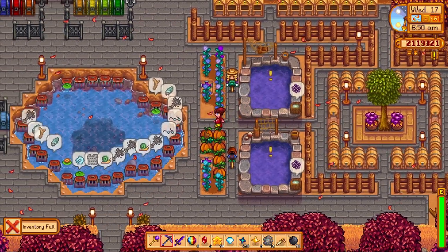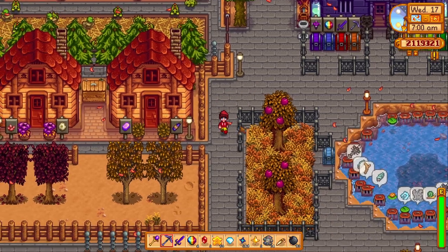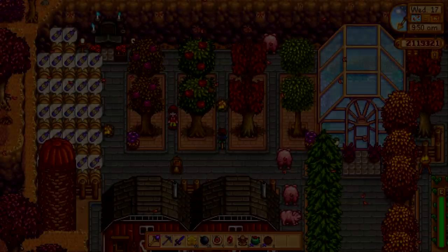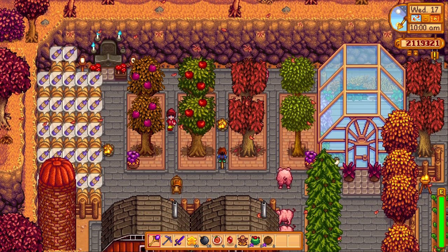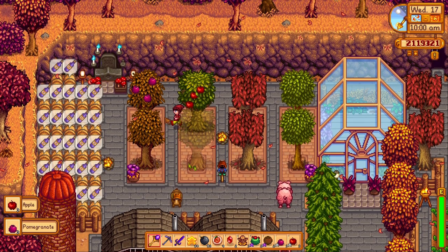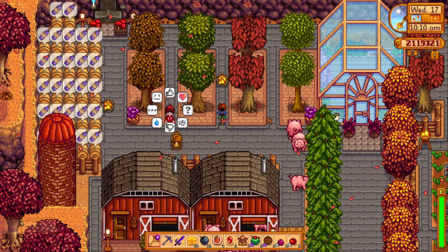Make sure to make a keg as well — you only need one keg and one oak resin to put in the community center, and the keg will give you the wine for the enchanter bundle. For the rabbit's foot, you'll need to have a rabbit in the coop. The fiddlehead fern also spawns in the secret woods in summer. Apples are going to be the main concern as well, so I always try to plant at least one apple tree at the beginning of summer to ensure apples by fall. Same goes for the pomegranate. Not too much compared to spring, but still plenty to do — manage your time.